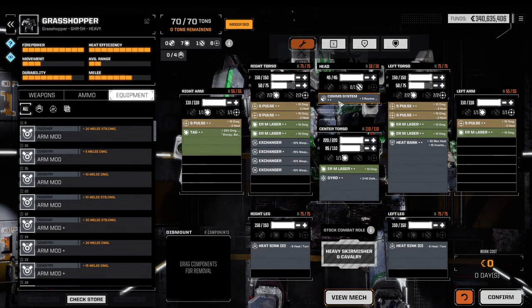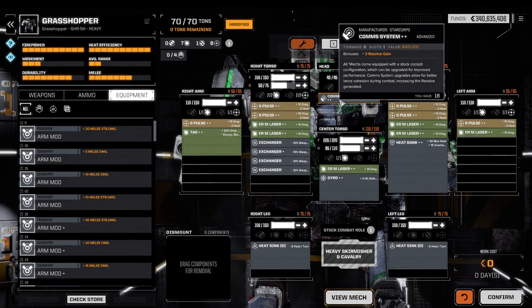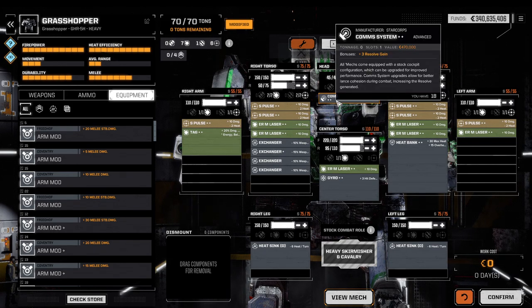Number one, the equipment piece you absolutely do not want to miss: communication systems. They cost a slot but are weightless. Even a standard comm system without any plus ratings is a fantastic addition to a mech. I cannot stress how strong these systems are. If you run four mechs and all of them have a communication system, you will just get more resolve, and with more resolve the game gradually becomes easier.